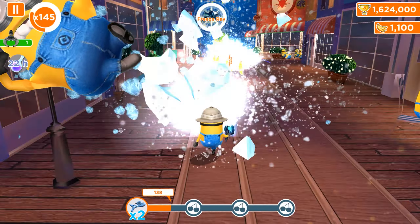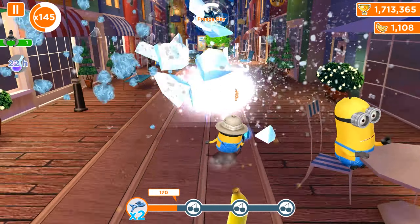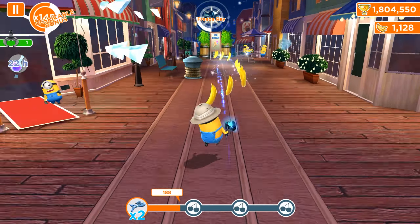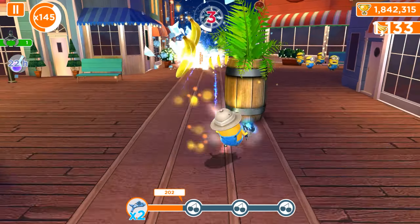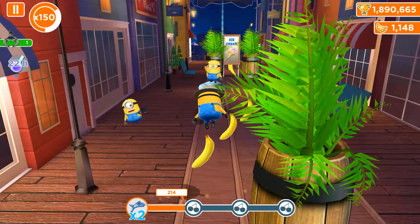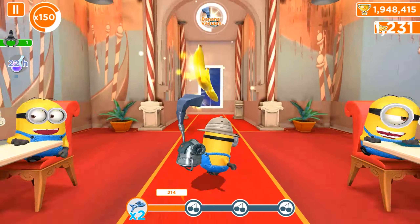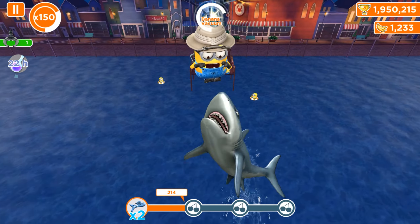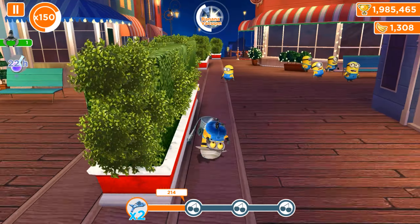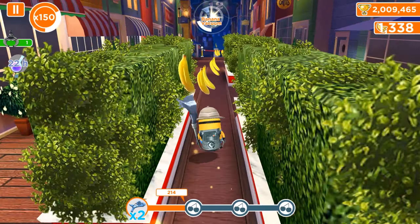Excellent — one more freeze ray will be a beautiful move. Let's see exactly how many despicable actions it gives us and how we manage to get the first fruit. We have 214 frozen objects — what a great run! But we probably needed just one more to get the first fruit. It's obvious we just need one more freeze ray and the task will be completed with just the first fruit.